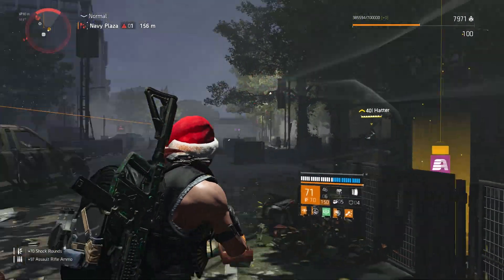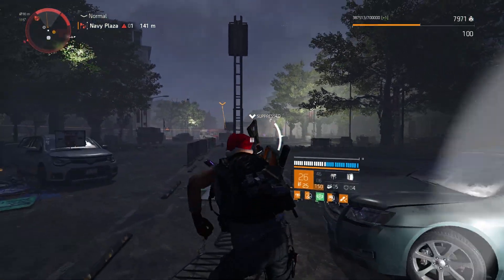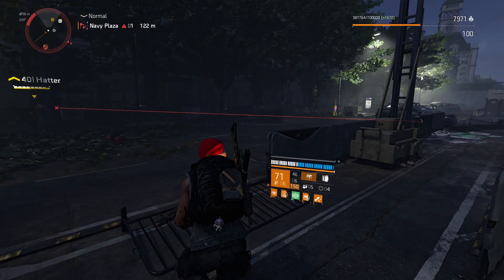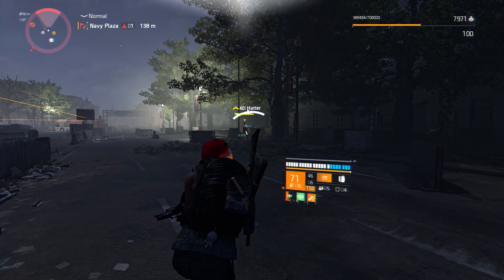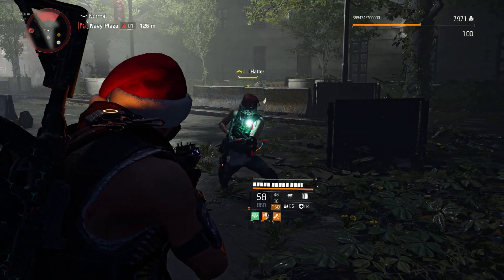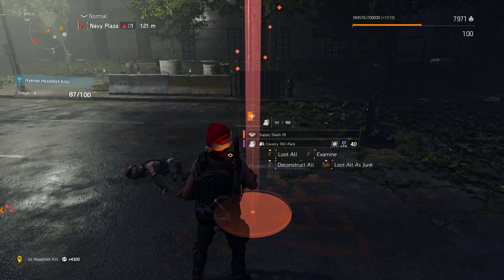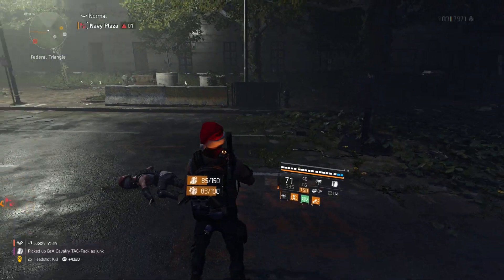By the way, he is actually wearing a santa hat - that should give you confirmation that's the boss we're after. You can see I'm intentionally not killing him, and my world is on normal difficulty so you could do it faster and easier. If you see he is wearing a santa hat, that gives you confirmation of where the stash is. Kill this boss and there you go - your supply stash for the donation on the project.